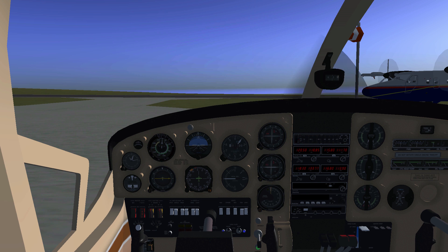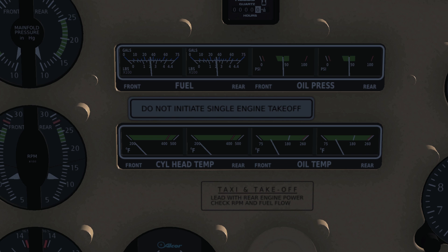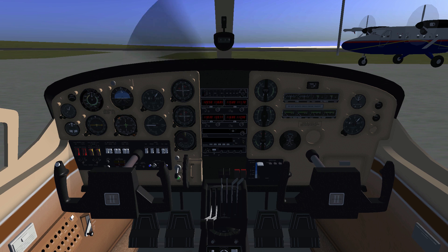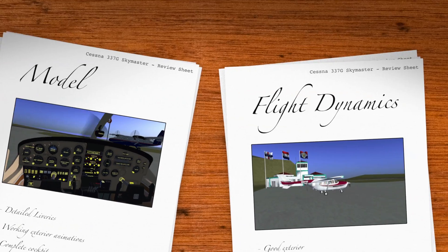When you enter the cockpit of this plane, you'll see that all the instruments are detailed and functional. The texturing is well done. And if you want to know which instrument is which, you can simply press CTRL and C to find out.